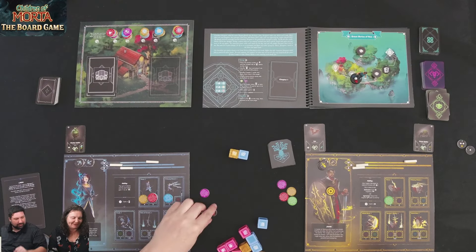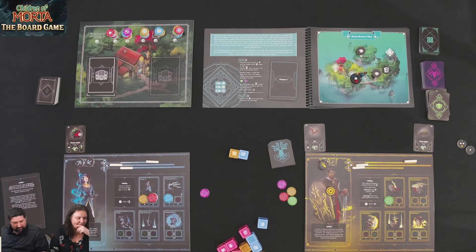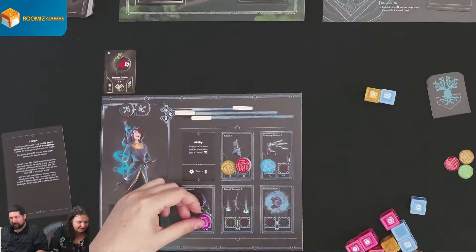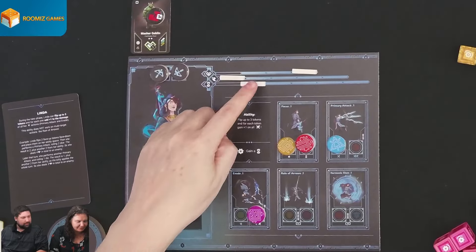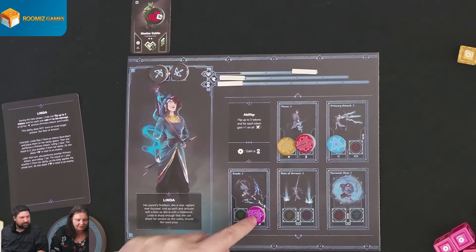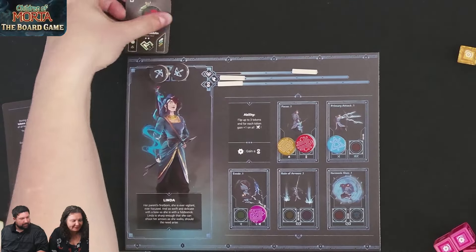Kim decides to use her purple token on the evade ability, spending focus for one evasion from rolling a blue die. She also gets a white archery shot — automatic one damage. So the goblin is dead. Kim rolls for evasion and gets two evasion tokens.